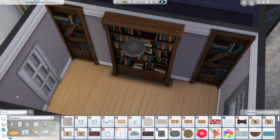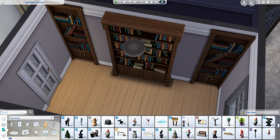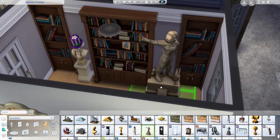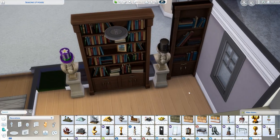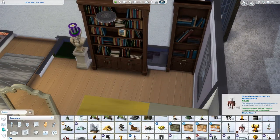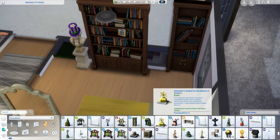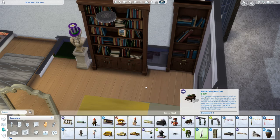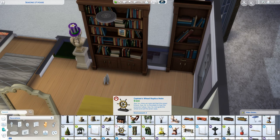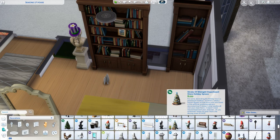Today we're building the entrance to the secret bowling alley. If you haven't seen the secret bowling alley build, you gotta check that one out - that one was a lot of fun. The idea is we have a secret underground room that you have to access through a hidden bookcase, like a hidden doorway through the bookcase. This is where the entrance is gonna be - it's here in the home office. We've got this wall here; behind it is the staircase that goes down.